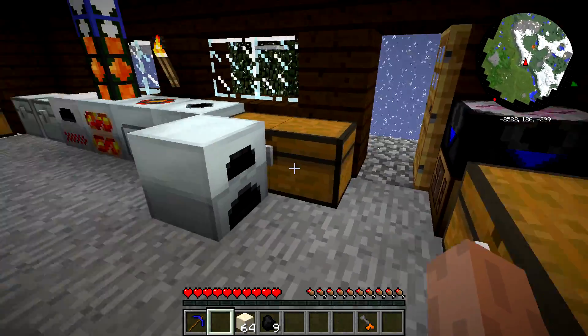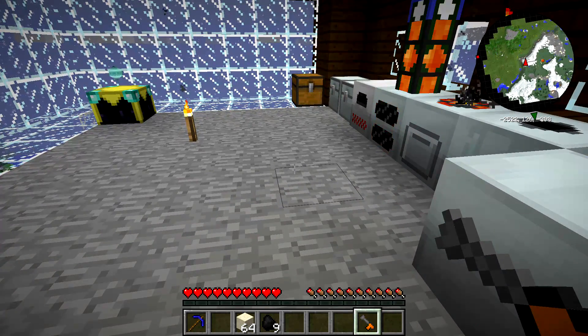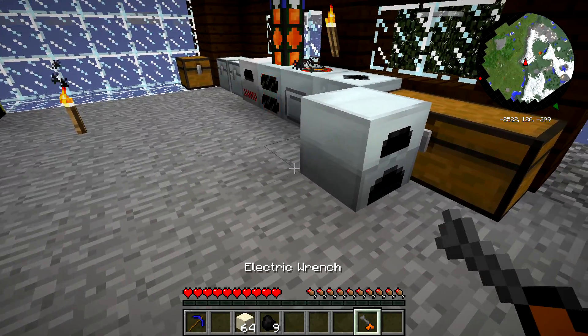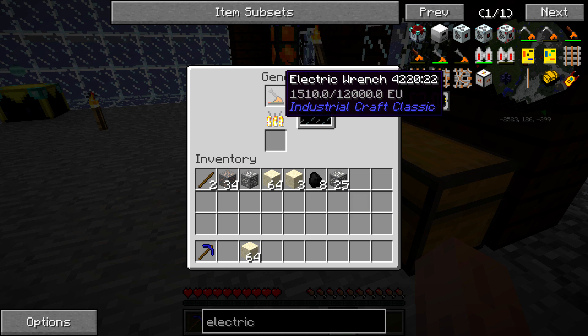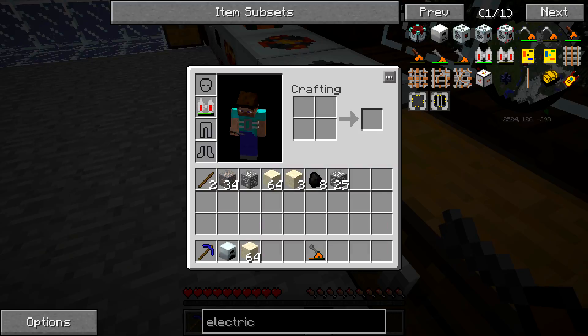Alright, hey guys, I'm back. So once you've gotten the electric wrench, press L — or figure out what your key binding is — to change it to lossless mode. Make sure it's on lossless mode so that when you wrench it, it'll pick up the block. Luckily you just misplaced your generator, so throw the wrench in there and it will charge for you. You don't need to charge it all the way to pick up an item, and it doesn't leak energy — it'll always have the same amount you left off with.